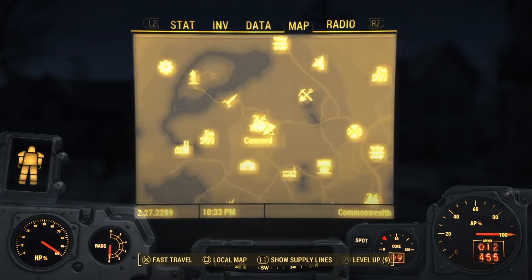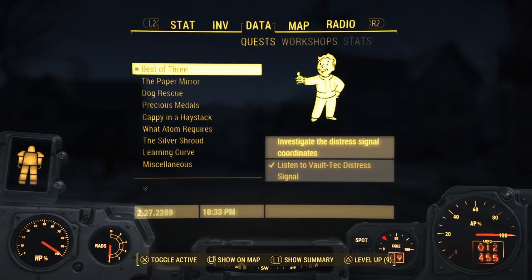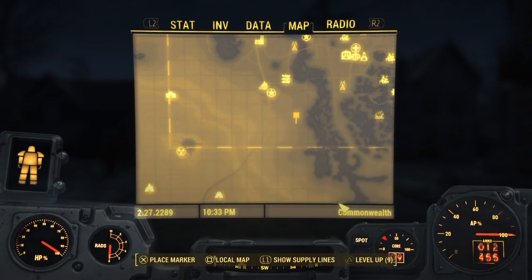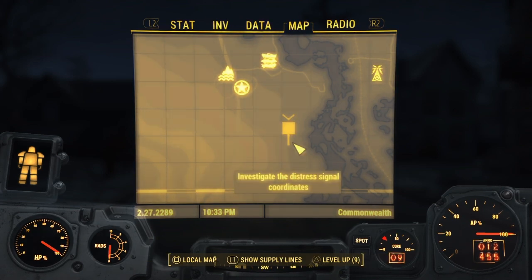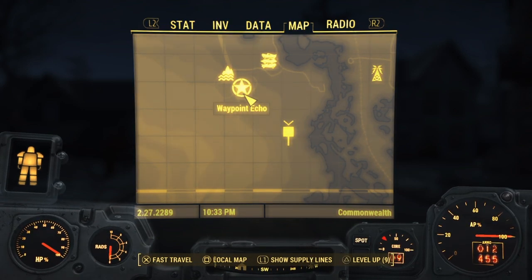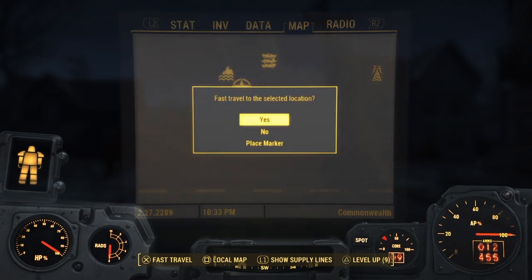Today we're going to be playing a new Creation Club update. In this one we're finding the Thunderbolt kind of thing, I can't even remember what it's called. But we're going to investigate the distress signal coordinates. The nearest location will be a waypoint echo, so let's fast travel there.